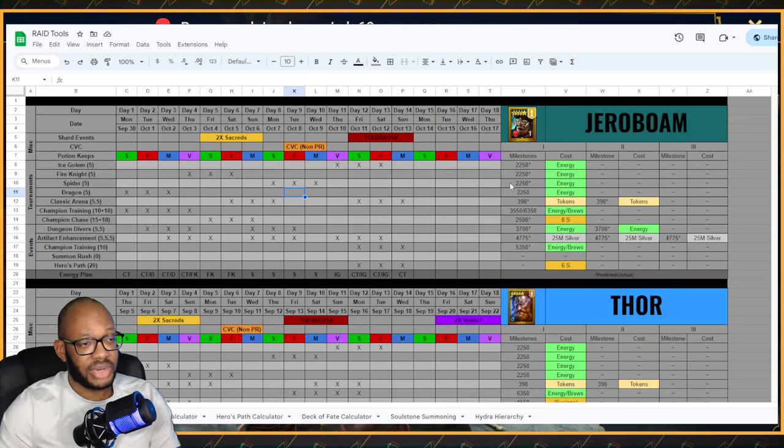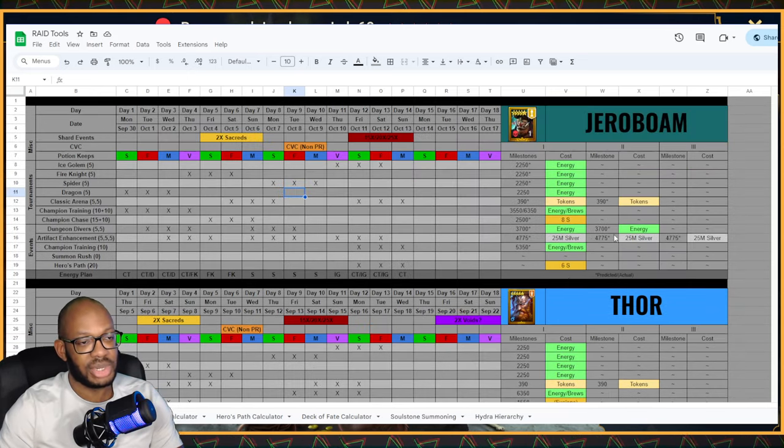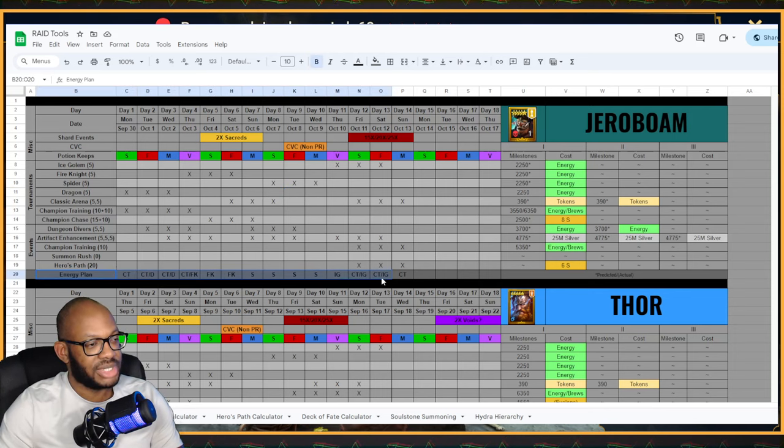For anyone unfamiliar with this spreadsheet: on the right, we have a summary of all the milestones for each of the events and tournaments. Anything marked with an asterisk is an educated or predicted guess, and later on I go in and fill it in with what they actually were based on when the events go live. I also mention some of the resources I happened to spend on past events. I have data for every single fusion dating all the way back to Pytheon, including the amount of shards I may have used and the amount of silver I spent on artifact enhancements. And at the bottom I detail my energy plan — just how I plan to spend my energy for each given day of the fusion. It's not necessarily a recommendation or a guide, but it is a template you could use if you wanted to follow my example.